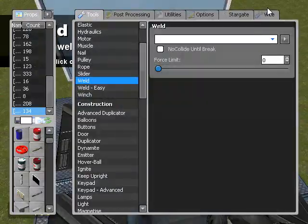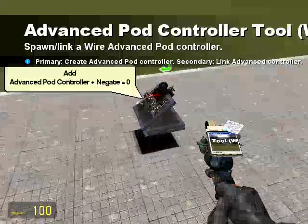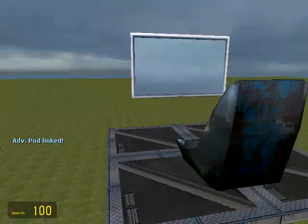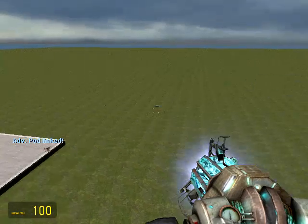I'm going to put that roundabout in front of us and weld it on. Then I'm going to link up the pod controller with the seat — right click down here and then right click back up here. On top of this I'm going to also make a kind of crappy crosshair.